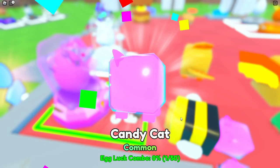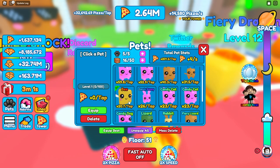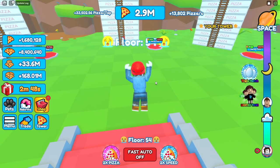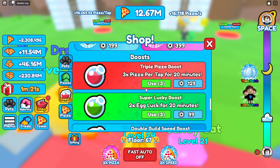We're doing 30k pizzas per click and open a few eggs hoping for better than the candy cat. We get a candy dog, candy cat, and then a candy bunny at 26 times per tap - not quite as good as the really strong candy cats others have. Now we're at 42,000 to 43,000 pizzas per tap and 16,000 passive. Looking at the golden machine, it takes 10 rebirths instead of the usual five.